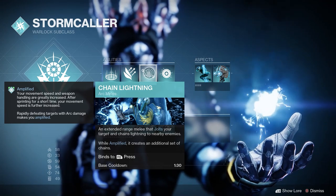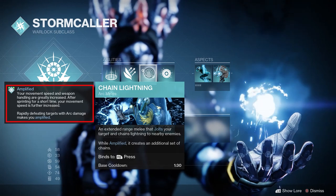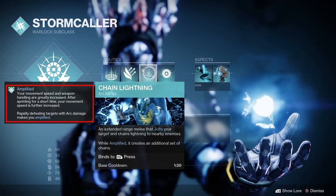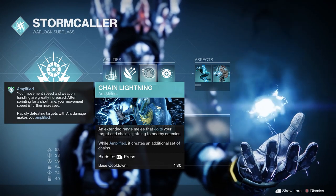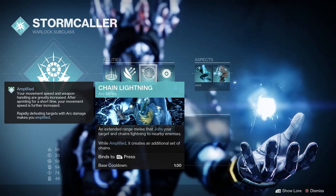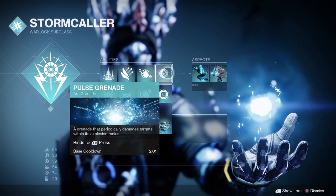Also this grenade becomes enhanced when amplified. Amplified is another new verb — it increases your movement speed and weapon handling, and after sprinting for a short time your speed is further increased. Fast kills with arc damage makes you amplified, and this is for both weapon or ability, so we'll be amplified a lot. For a grenade I like the pulse grenade, but totally up to you.